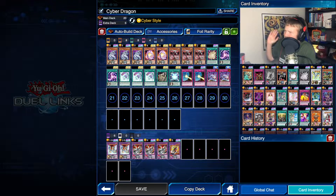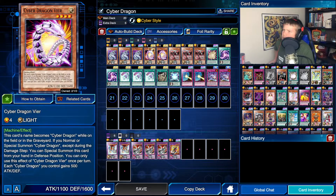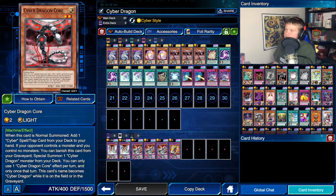This isn't the optimal build for Cyber Dragons in Duel Links speed duels, but I don't have all the extra deck cards I'd require. First up we're rocking three copies of Cyber Dragon - he's the mainstay monster, you gotta have him. We're rocking two copies of Cyber Dragon Veer - he's a good extra summon. When you also summon Cyber Dragon Core, he's the mainstay in any Cyber Dragon deck whether it's speed duels or not.